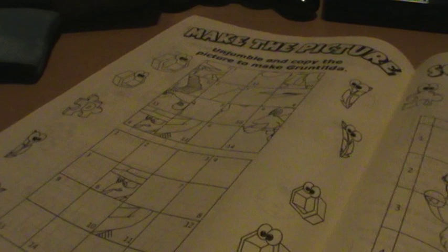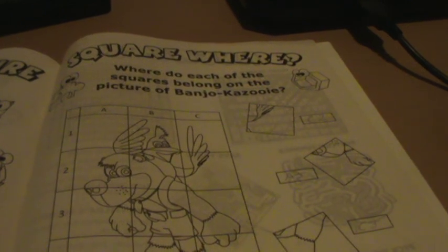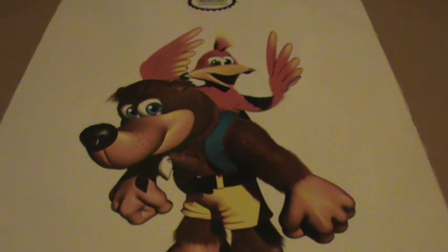There's a puzzle of Gruntilda and Squareware, where you figure out where each of the squares belong on the picture of Banjo-Kazooie. Notice that they always call them Banjo-Kazooie, like they're a single person — it makes no sense. And then you have all the answers, and a render of Banjo-Kazooie which looks pretty cool, where Banjo is not freakishly large.